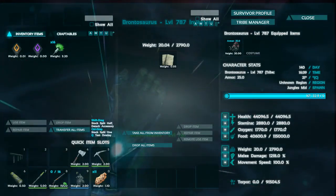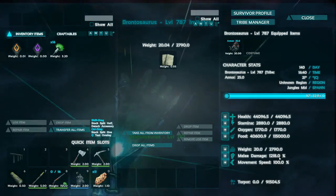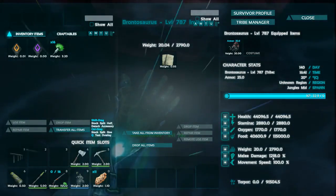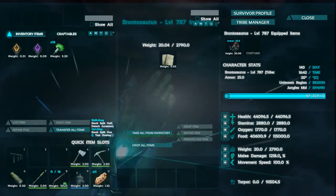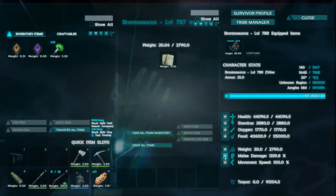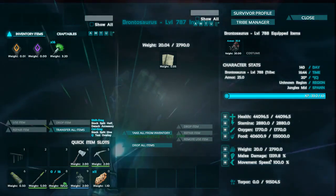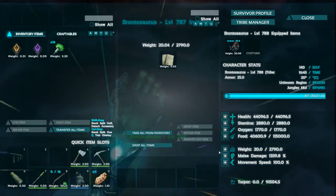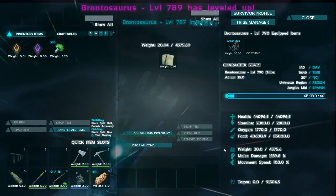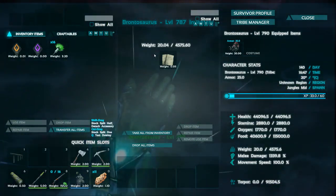Let's have a look at the stats. Stamina, not too bad. Health, not too bad. Weight is a good start — this is awesome. This will get tons of berries. Don't really have much to do here, except for self-defense maybe. Almost 1,337. That's 900 weight per tick — I love that.